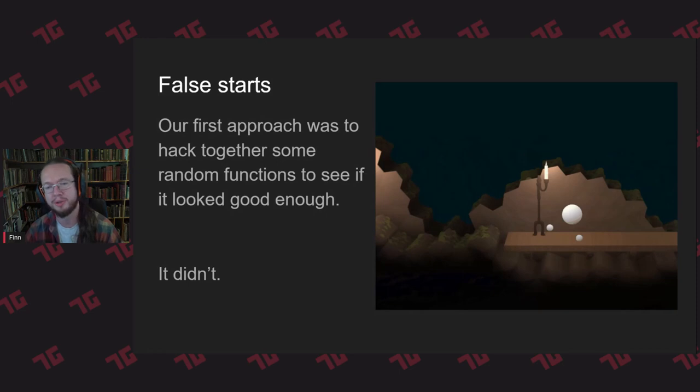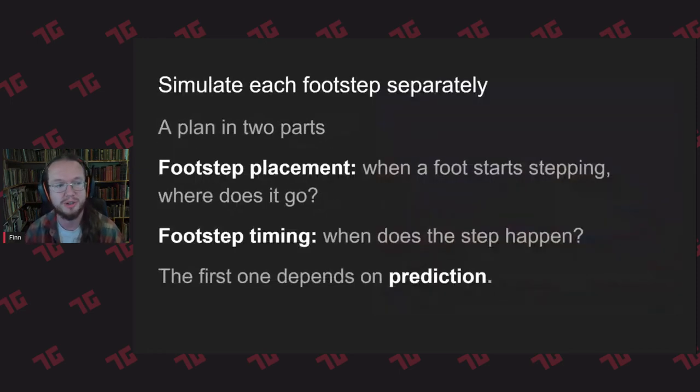The next step is a more simulationist approach. We want to know how people actually walk or run — what's the process. We're going to simulate each foot separately, which means we have two parts to our plan. When a foot starts stepping — that is, it's on the ground and for whatever reason the AI controlling it decides it's time to lift that foot off and put it somewhere else — where does it go? And we also need to know when does that step happen? What causes a step to start?